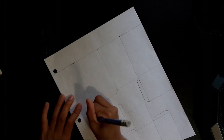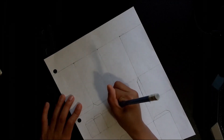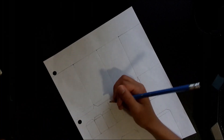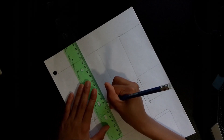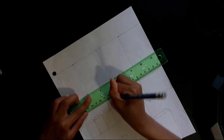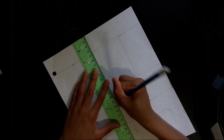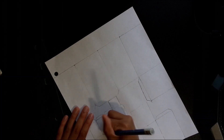So now draw one flap here. Now we're gonna draw a two centimeter by two centimeter square right here, and another two centimeter by two centimeter square here.